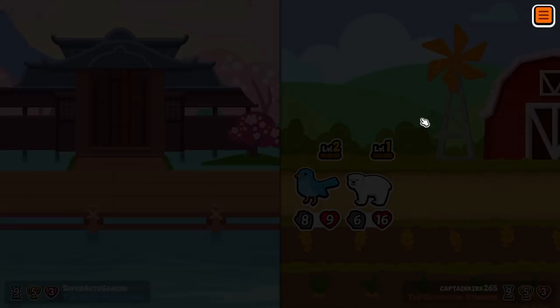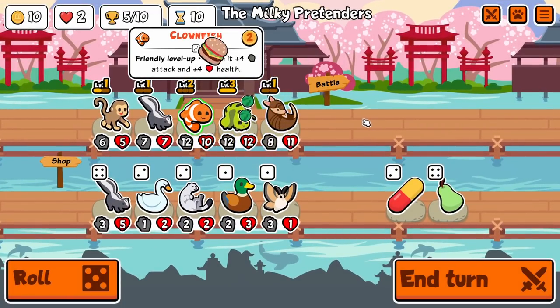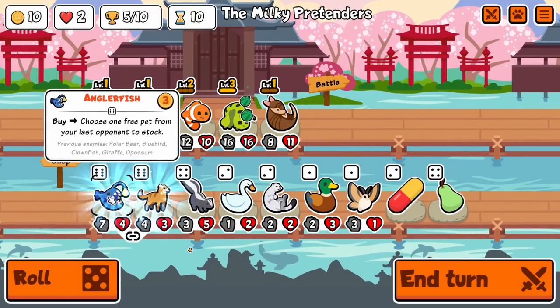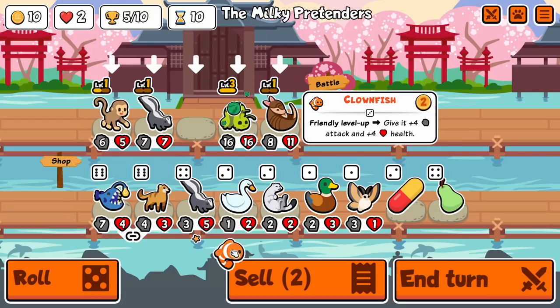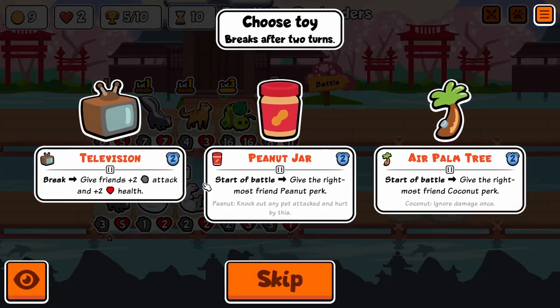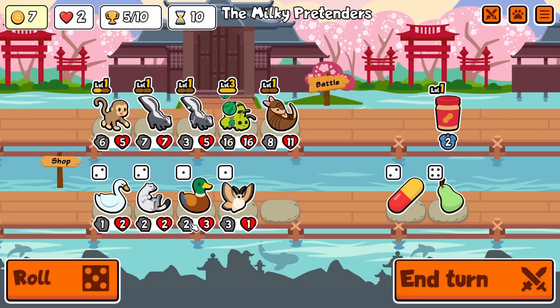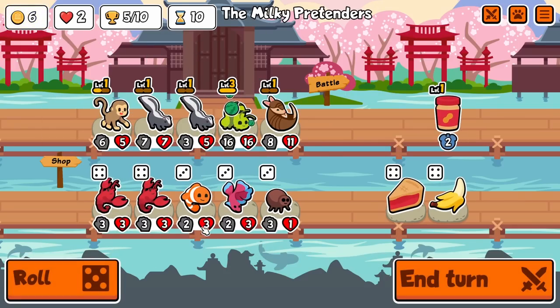Not the best right now, but this caterpillar is going to be good for us here. Nothing that I wanted — I could mongoose here, probably get a peanut. Yes, double skunk probably.